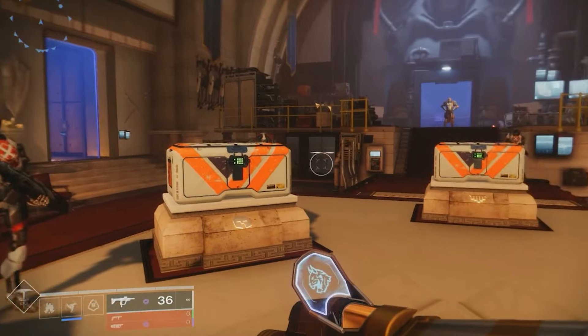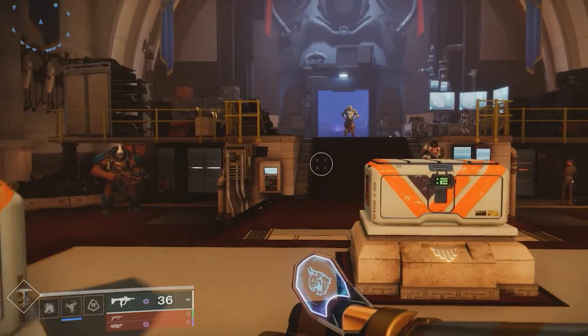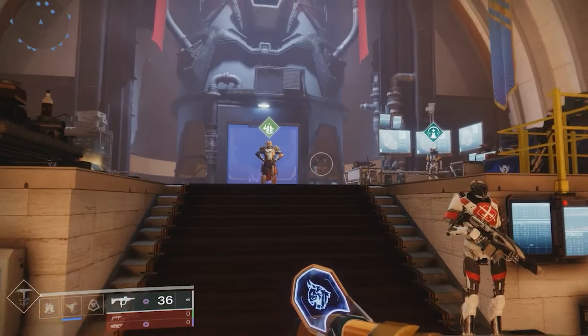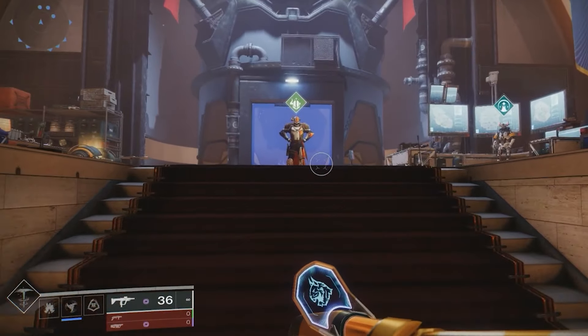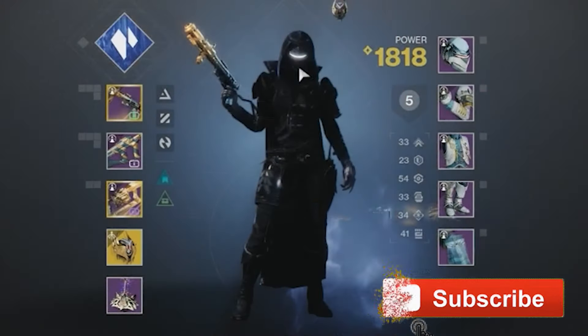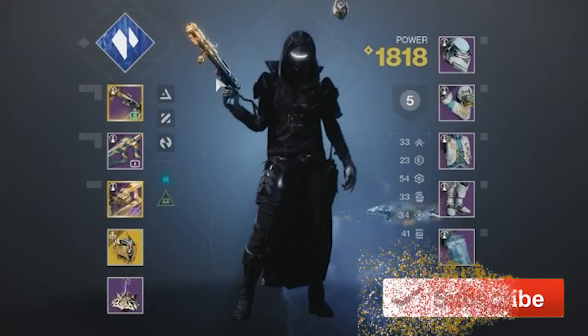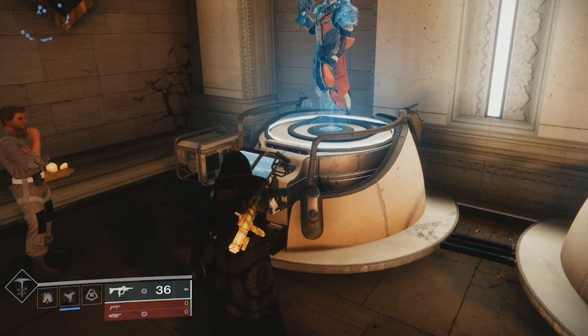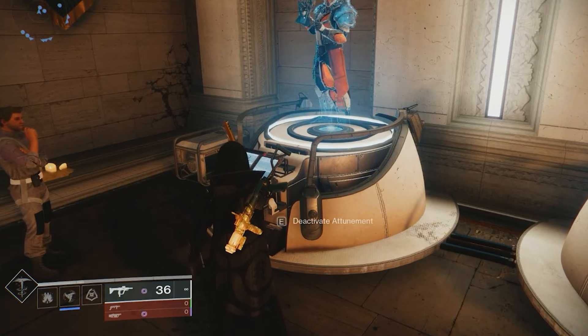Bungie revealed in today's live stream that Lord Shaxx will be introducing players to a new tribute hall when Into the Light launches, similar to what we've seen out of the 30th anniversary. And the crown jewel of the nostalgic rewards that players will be able to earn when April 9th gets here is the Super Black Shader that first appeared in The Taken King back in Destiny 1.